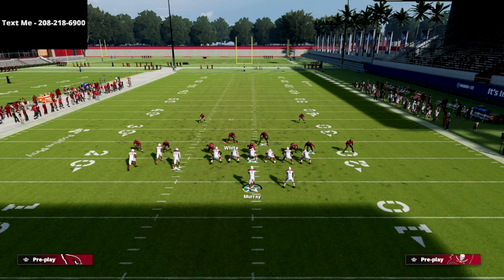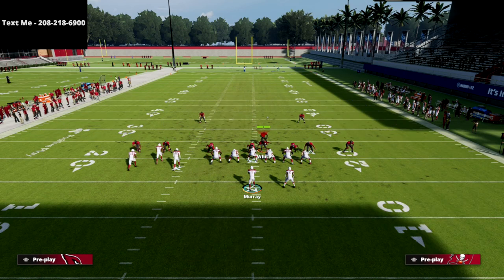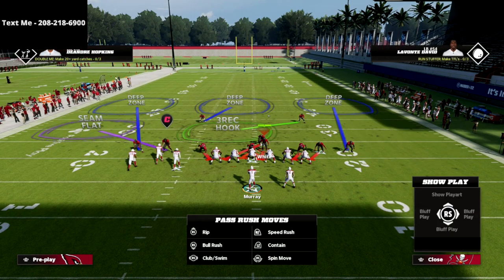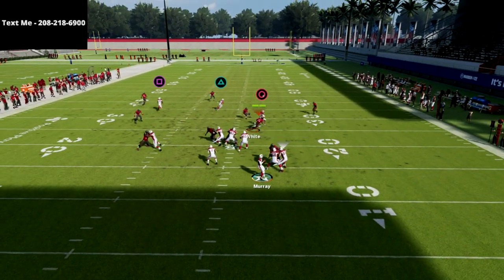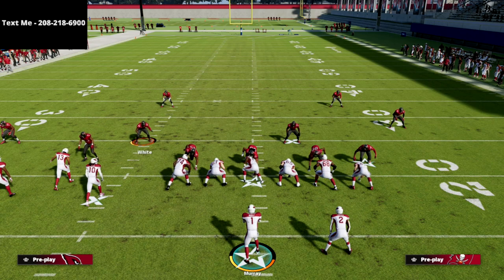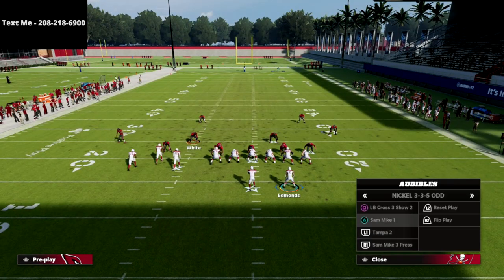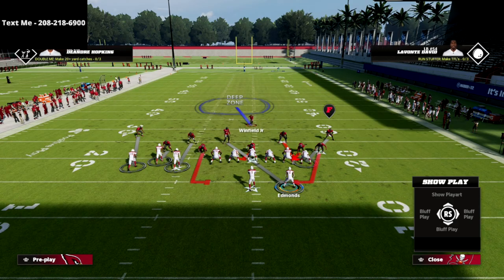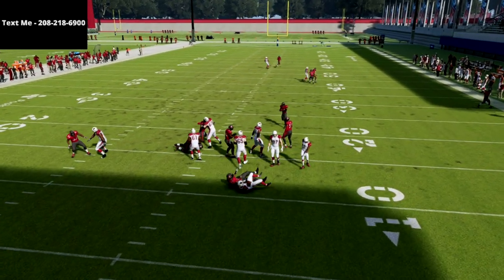Another one of my favorite blitzes is LB Cross 3 Show 2. The reason I like this so much is we can send heavy pressure. All I'm going to do is spread my linebackers, spread my defensive line, and then reset my linebackers - and what you'll notice is it creates this alignment, which I think is one of the best alignments in the entire game. This is insanely effective against this play. If they try to double team you on the outside, it's never going to work, so you can contain with confidence. If they try to roll out, you're definitely going to be able to contain that.